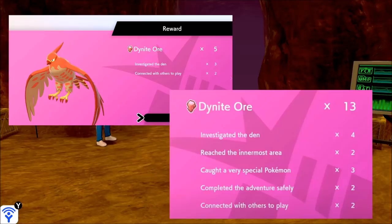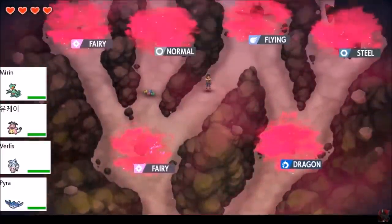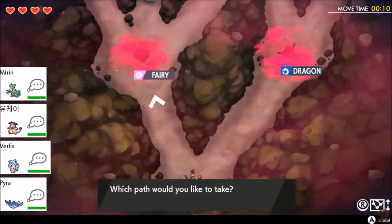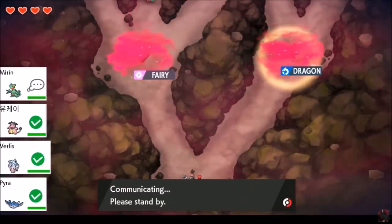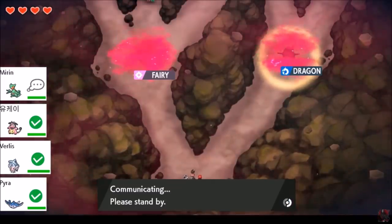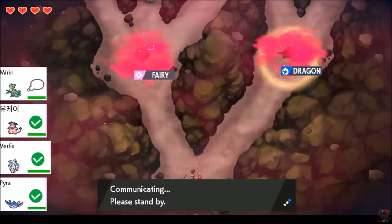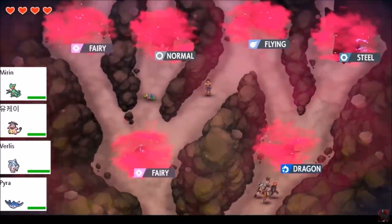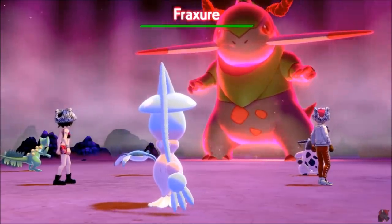There's a lot of variance to this as well, because even randoms can troll and make your life difficult. Playing with other people has benefits and drawbacks: more Dynite Ore and higher skill, but also communication time and slower move animations compared to NPC instant response. I've gotten perfect runs with NPCs in under 15 minutes, but with good friends the average seems to be around 12–15 minutes. So you can get 4 to 5 complete Dynamax Adventures an hour if everything is going right.